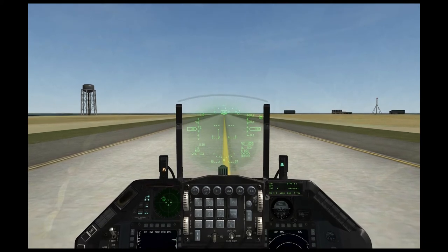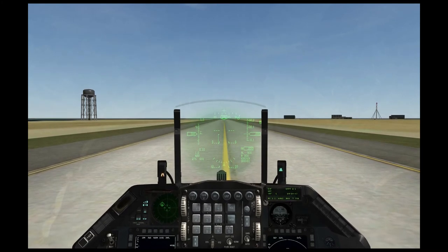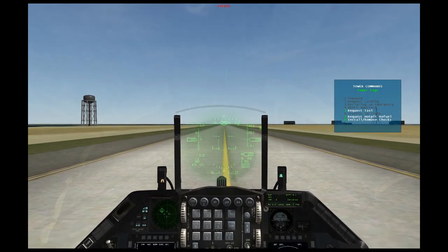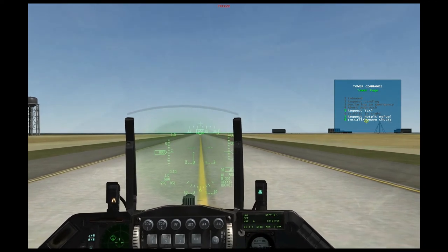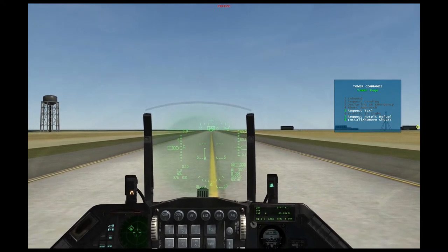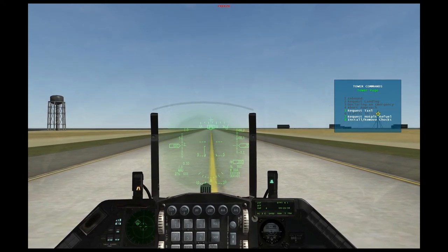Let's unpause the game and request permission to take off. The way we talk to the tower is through the T key — the Tango key on the keyboard — which will bring up the tower comms. We can see a few options: request hot pit refuel, install or remove chocks, and this one right here — request taxi. That's what we want to do.